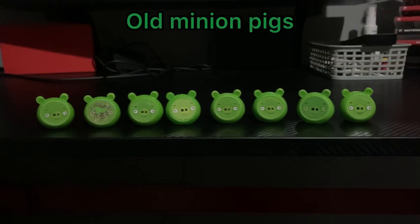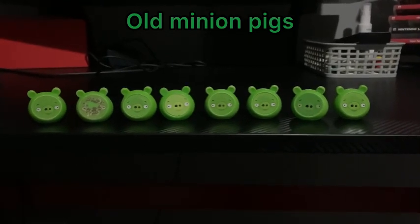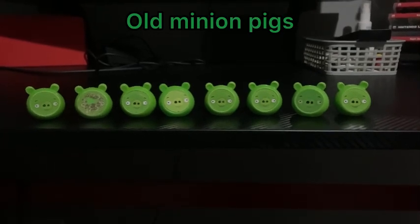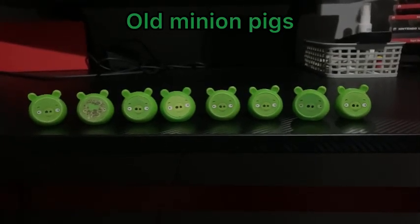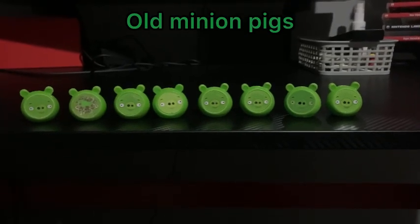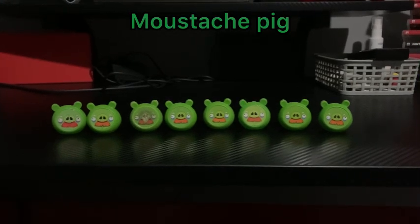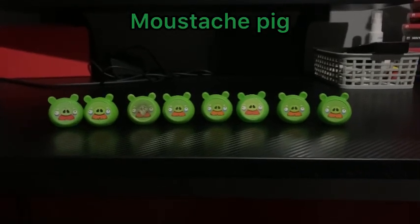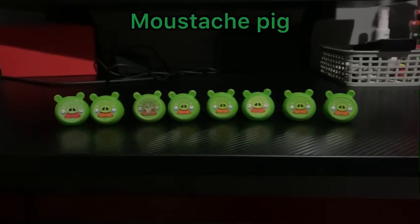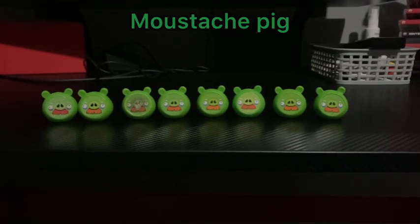The olden day pigs coming up are Minion Pigs - these are very old. As you notice, the faces are quite different and two of them have tails behind them. The next pigs are Mustache Pigs - again they are very old and the faces are quite different, with two of them having tails as well.